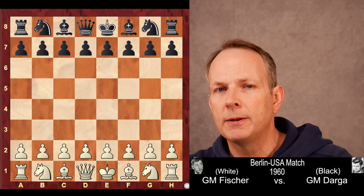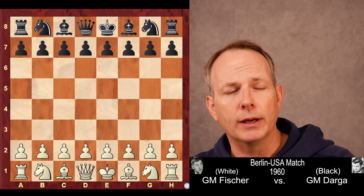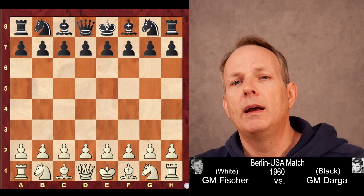The game was played in a match between Berlin and the United States. Bobby Fischer had white. His opponent was Klaus Darga, who by my research is actually still alive and turns 90 next month. So, happy birthday to Grandmaster Darga. Let us begin.